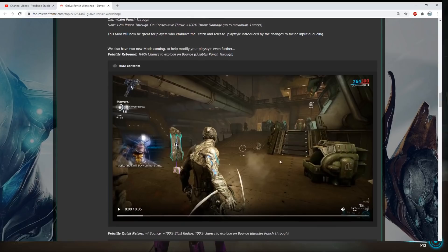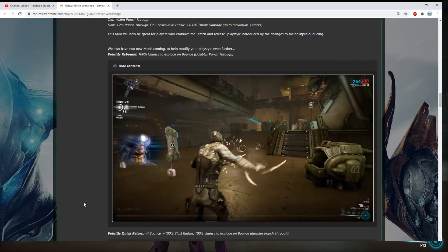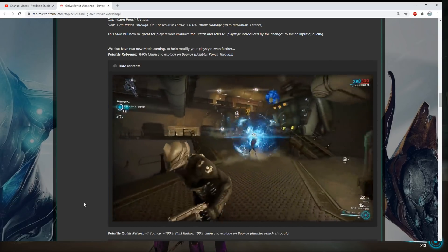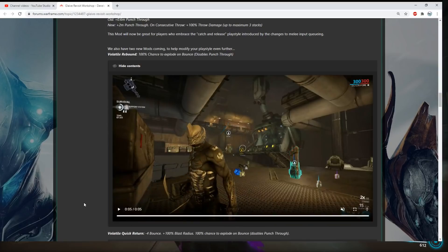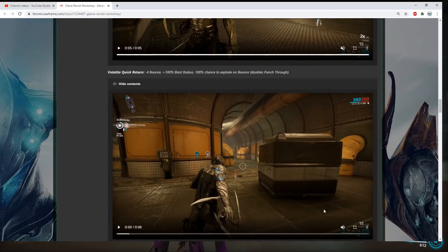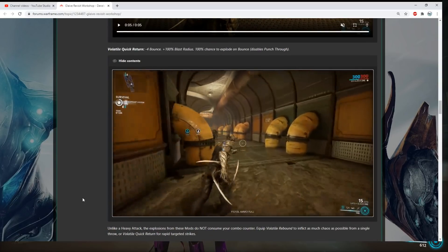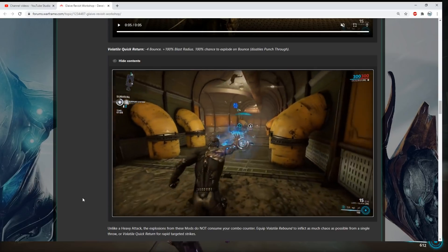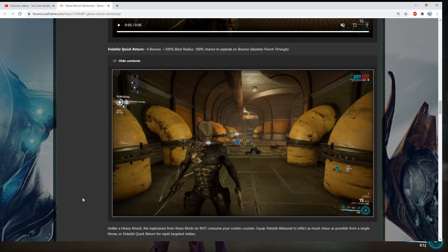We have another mod called Volatile Rebound: 100% chance to explode on bounce, disables punch through. So it seems like every time the Glaive bounces off an enemy it'll explode every time — that's kind of cool looking at least, so I'll probably try that one out. And then we have another one called Volatile Quick Return — basically it will not bounce anymore from enemy to enemy but it'll have increased blast radius, making it a single throw explode attack. I don't know if that will be really worth the mod slot because it doesn't really increase your damage at all.